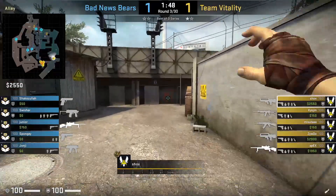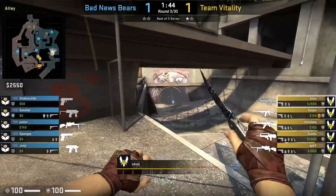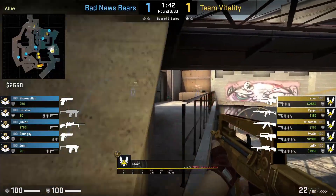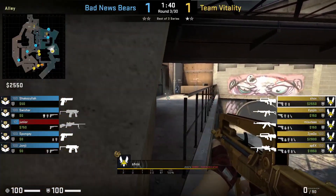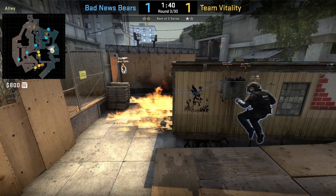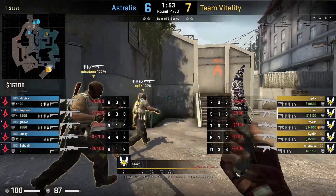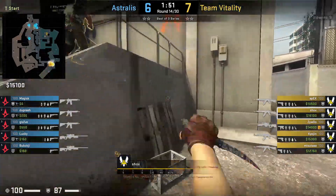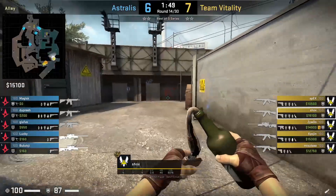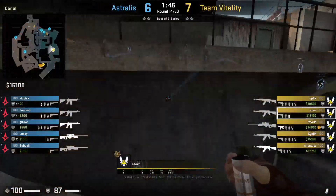After throwing the short molly from top stairs, Shox can spray through this wall, which will penetrate to the short wall, and if timed correctly you can do damage to the CTs or even kill them. The next set of nades Shox commonly throws alongside the short molly is a monster flash, and then he goes downstairs to throw a smoke at the CTs' short pipe molly. He has variations of these nades which I'll show in a bit.